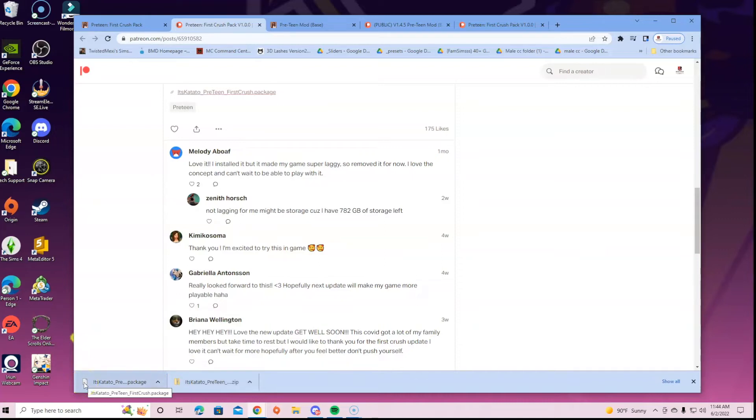There's a zip file and there's a package file — there is a difference. Depending on how experienced you are with downloading mods: if you're not completely new and have downloaded other mods, keep in mind that if a package file is downloaded you can just drag it into your mods folder, or put it inside a folder to organize it. It is entirely your choice.